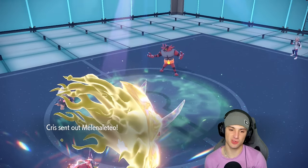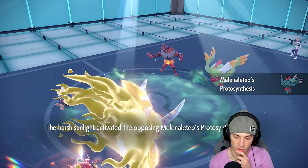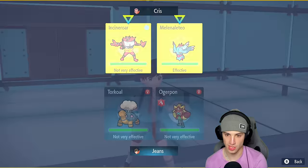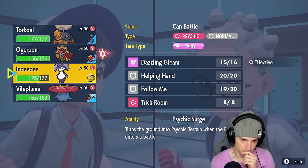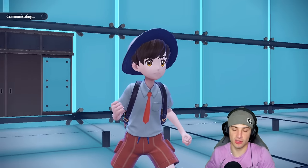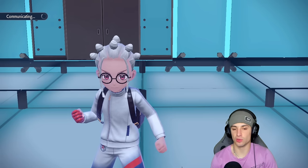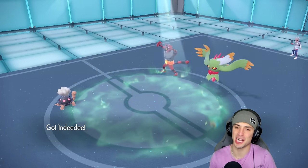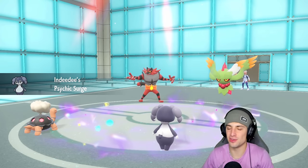Their final Pokémon coming in is Flutter Mane. I really like Torkoal here — let's go Heat Wave and swap into Indeedee so no Fake Outs happen. We're swapping and changing things up. Taking out Tornadus is huge because now we have the sun — this is a solid second match. Swaps in and out from both sides — that's how you know it's a good Pokémon match.